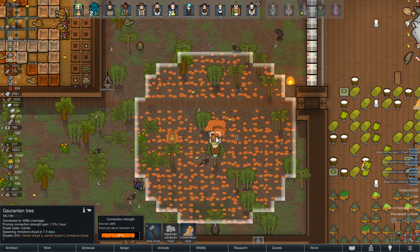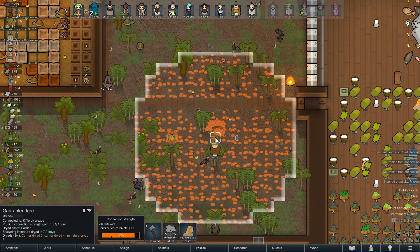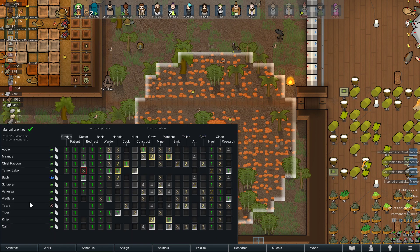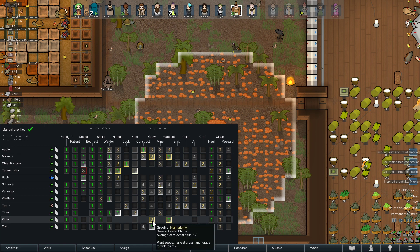One important thing: when you plant this tree there will be a connection ritual. Make sure that when you begin the ritual you pick someone with a high skill level in plant cutting — that's very important. That person is the only one who will be able to take care of the tree, and the higher their skill level, the faster they can prune it. I made a mistake once where they picked a random person with only level one in plant cutting, so don't make that mistake.